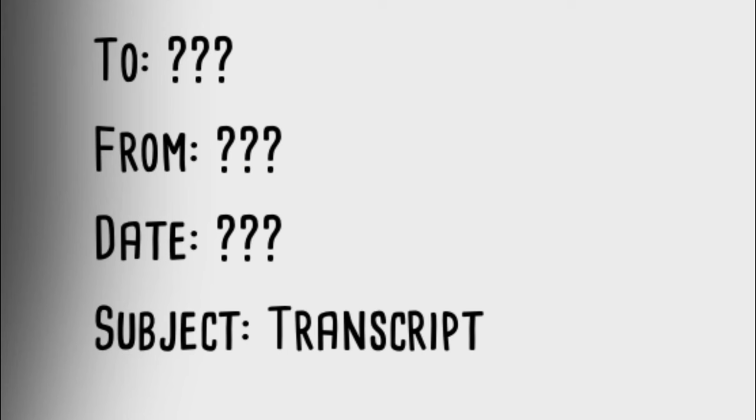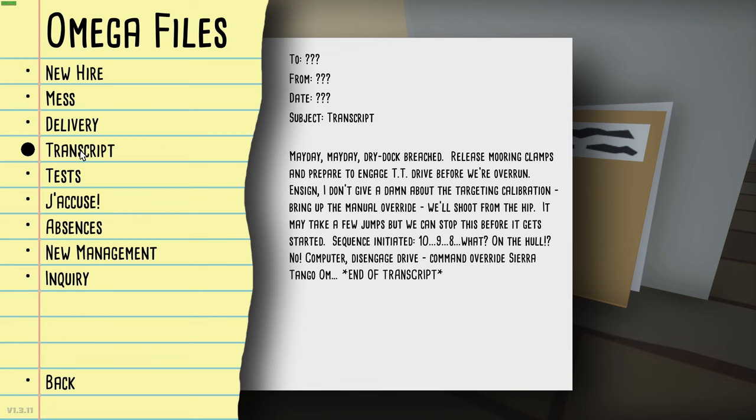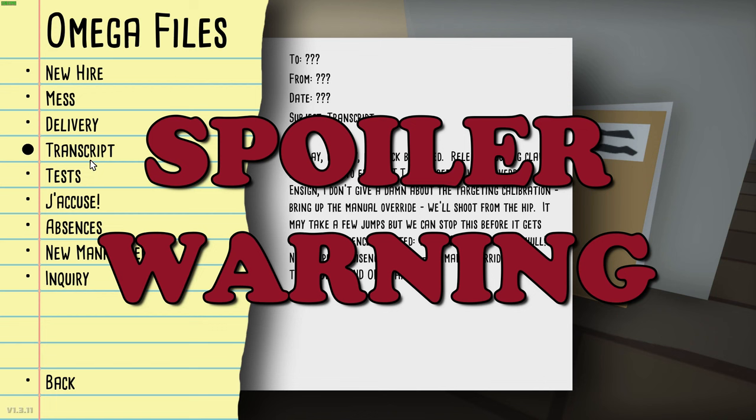Subject Transcript. Mayday, mayday. Dry dock breached. Release mooring clamps and prepare to engage TT drive before we're overrun. Enzyne, I don't give a damn about the targeting calibration — bring up the manual override. We'll shoot from the hip. It may take a few jumps, but we can stop this before it gets started. Sequence initiated. Ten, nine, eight... what? On the hall? No. Computer, disengage drive. Command override Sierra Tango. End of transcript. What is this from? And what is this for? The only thing I can think of is it's kind of sounding like maybe a spaceship or something. The only thing I've seen anywhere remotely close to that is what we saw in the final level, which was Contingency Omega.